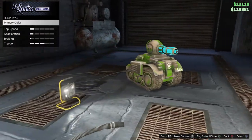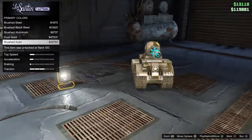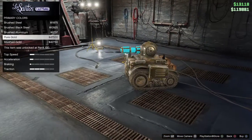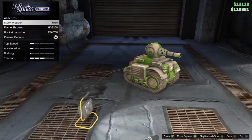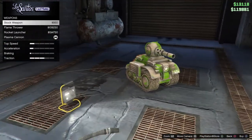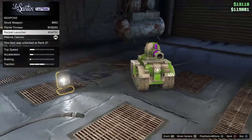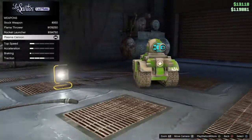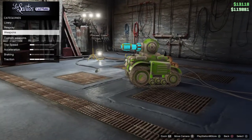All looking pretty cool. Respray — we've got all of the general colors here, just normal looking little colors like any vehicles. We have the stock weapon which you get with the vehicle, the flamethrower which I haven't tried, the rocket launcher which I also haven't tried. But the most expensive at 270k is the plasma cannon.